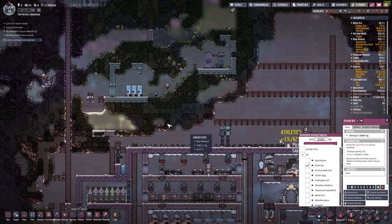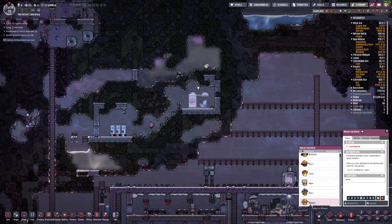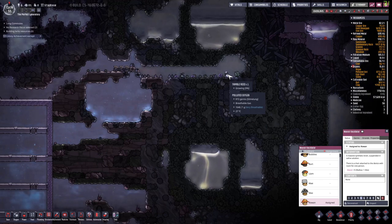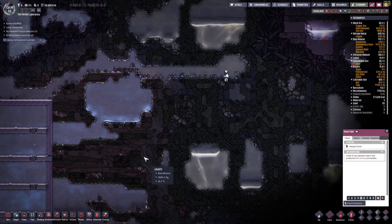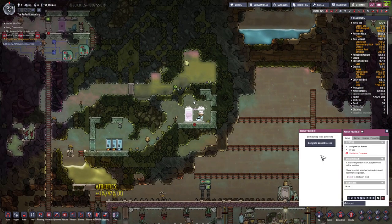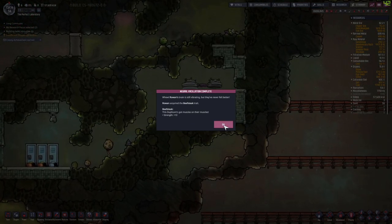And then we're going to put our auto digger — Rowan — in here. Let's go! We reached this one in the meantime. Can also sweep this up. And Rowan is ready — let's see what Rowan is getting. Rowan also got Beefsteak! Okay so nice — they're both super strong now.